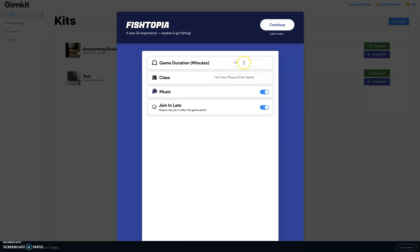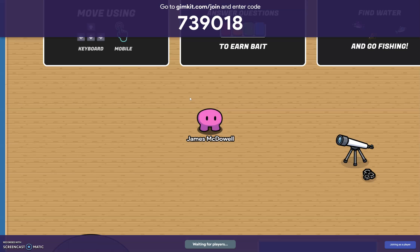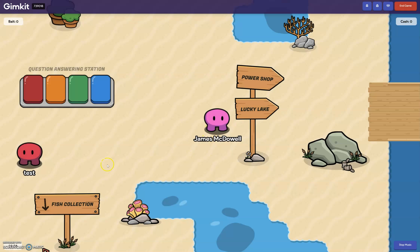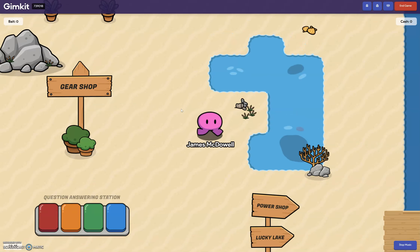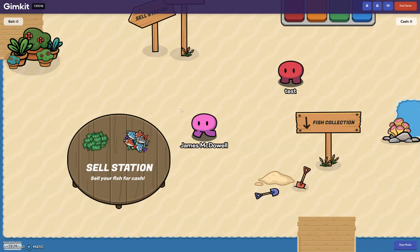The fishing game is really awesome. Students answer questions, and for every correct answer they get a piece of bait. They can answer 20 questions and get 20 pieces of bait, or get just one and go fish. As you can see here in the game, they can fish at any of the water areas on the map.